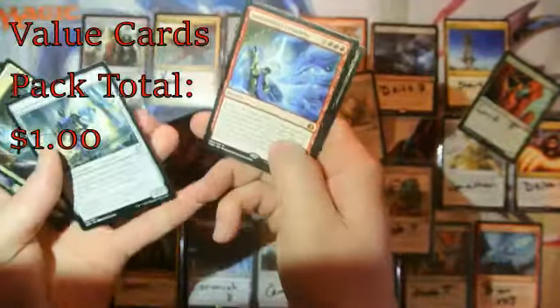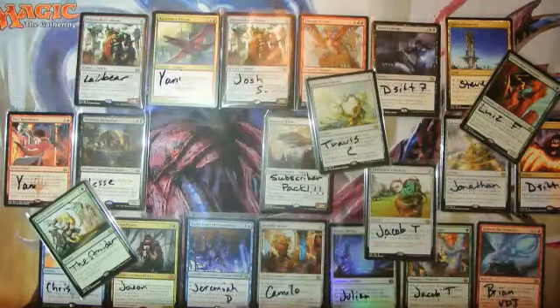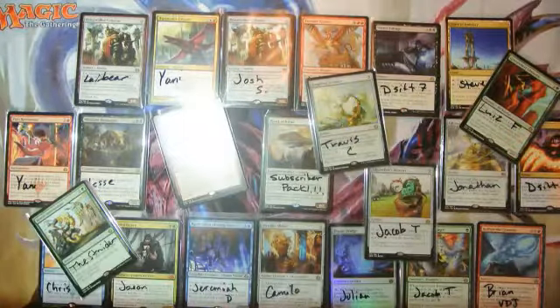An Indomitable Creativity — it's a mythic. It's not a big hit, though. So put this in a sleeve, not because it's a great card, but because it will go to a patron, just like all these other packs with names on them.